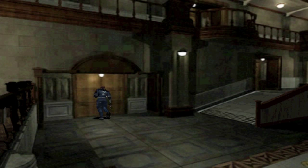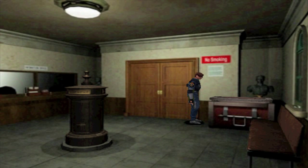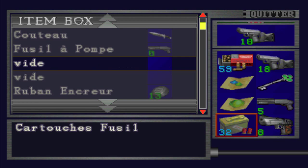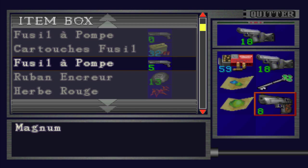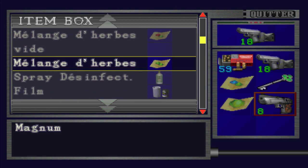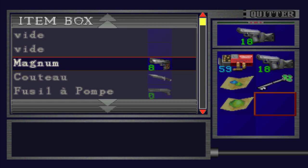Dans la version développement, Ada ne s'appelait pas Ada. Elle s'appelait Linda. J'ai une petite idée par rapport à pourquoi ils ont changé son nom, en rapport avec un épilogue de Resident Evil 3. Mais j'en dirais pas plus ici pour pas spoiler RE3. Elle apparaît aussi dans Umbrella Chronicles, Darkside Chronicles, RE4 et RE6. Je garde ça pour RE3.